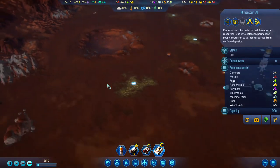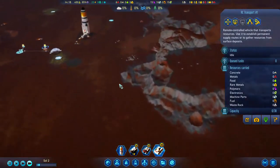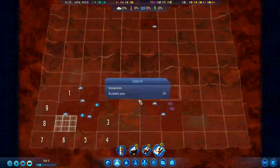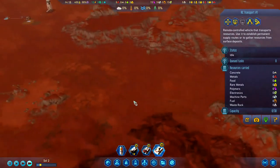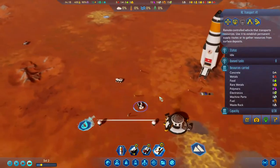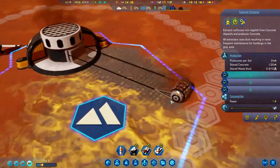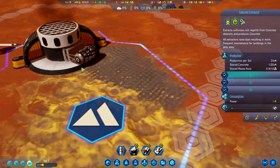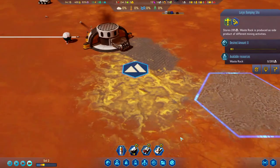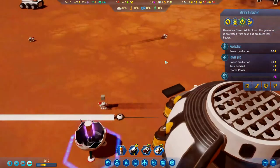We're not seeing many surface metal deposits, so this might be a slower start — we'll have to wait for sectors to be scanned. Concrete is now being extracted, which is fantastic — it's fully automated, with that big roller going out to grab concrete and bring it back. Waste rock gets taken by drones to the large dumping site. Since power isn't a major concern right now, we'll leave the Stirling generators closed so dust doesn't get in.